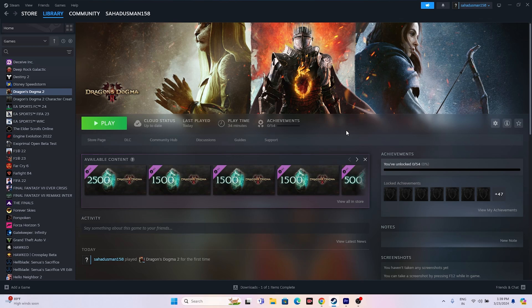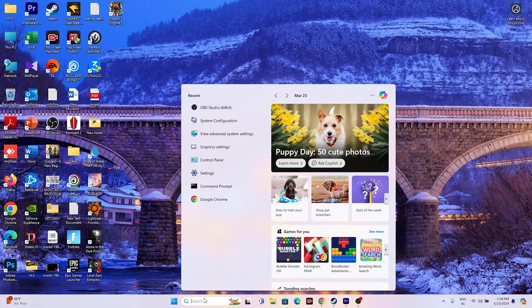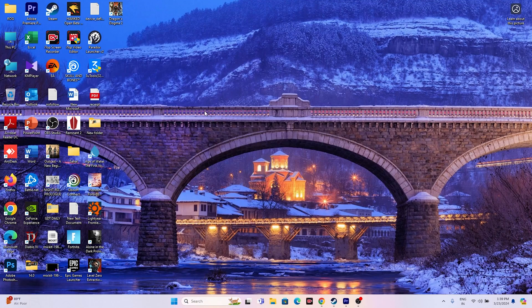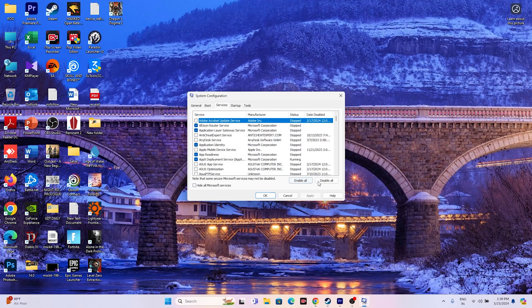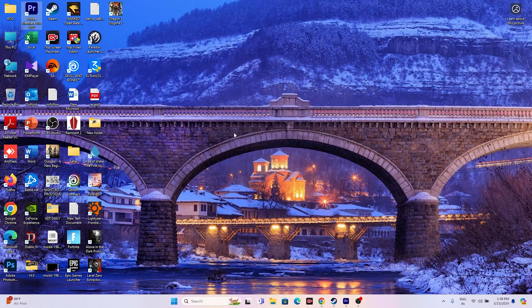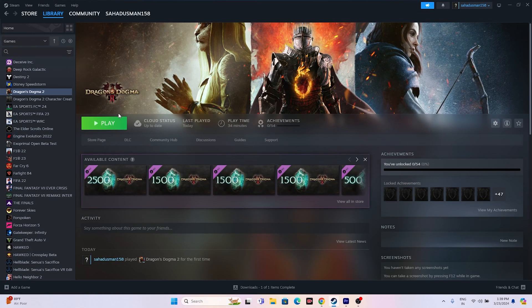Next, perform a Clean Boot. Go to System Configuration in the search bar, open it, navigate to the Services tab, click Hide all Microsoft services, then click Disable All. Go for Apply and OK, then Restart. After the restart, try launching the game to see if the issue persists.